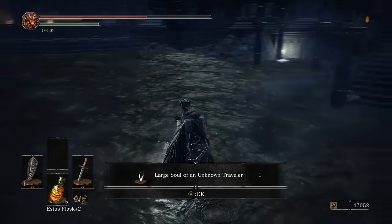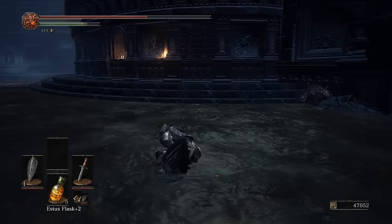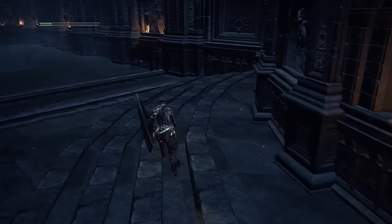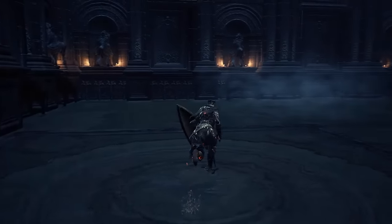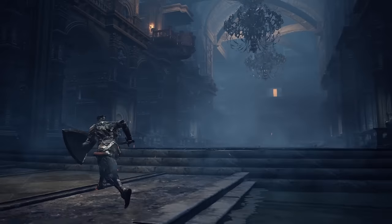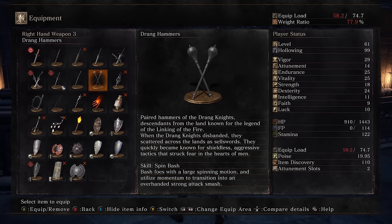We're getting a whole lot of Drang items. We got Drang leggings, Drang gloves, Drang chest piece and hammers, but no helmet. Paired hammers of the Drang knights — descendants from the land known for the legend of the linking of the fire. When the Drang knights disbanded, they scattered across the land as sellswords, quickly becoming known for their shieldless aggressive tactics that struck fear in the hearts of men. We also picked up a greatsword — a relic of the ruined land of Astora, designed for thrust attacks. And a greatsword of a debauched executioner used for beheadings; the sword retains a keen memory of its executioner's duty and absorbs FP from each fallen foe, picked up in the cemetery earlier.